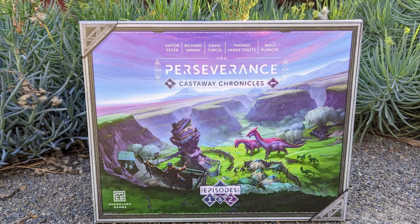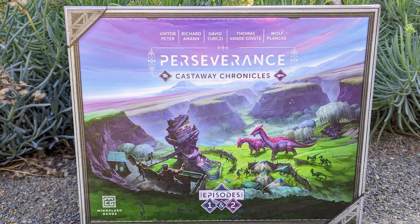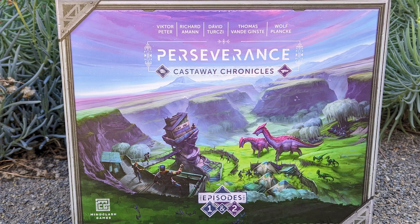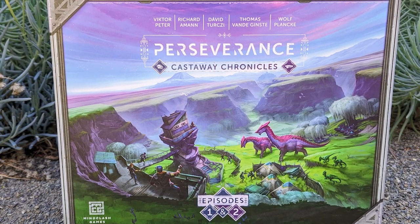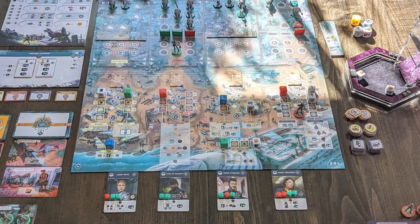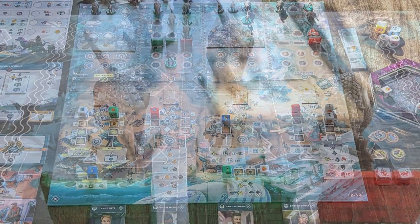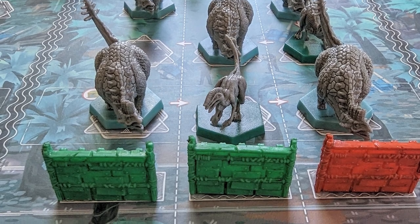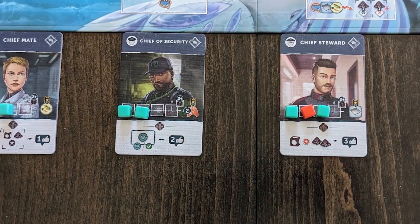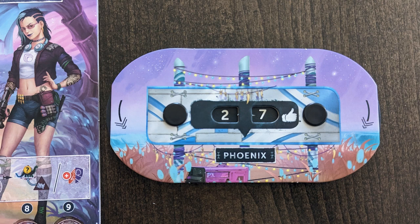Let's jump into a brief overview of what Perseverance Castaway Chronicles is all about. It's a multi-episode series of dice drafting and dice placement strategy games for one to four players, which tells the story of a group of survivors becoming a mighty civilization on a hostile island with dinosaurs. In episode one, players strive to develop and protect the foothold town of Perseverance, besieged by the dinosaurs of the island, by building walls, traps and settlements, mounting defenses, and influencing the early political power struggles of a forming community — players gain followers to establish themselves as leaders.